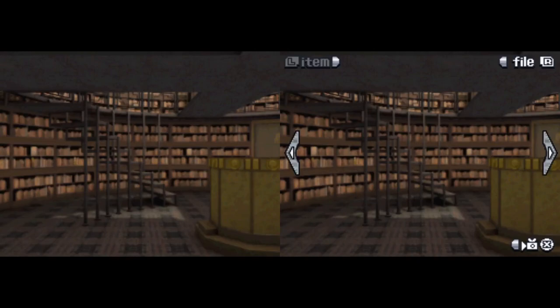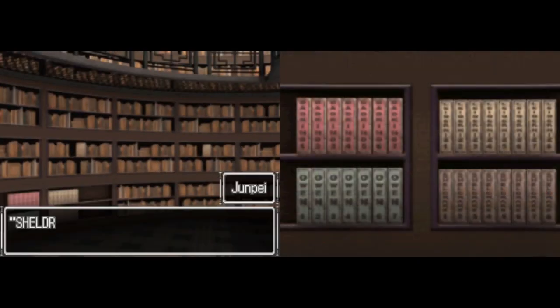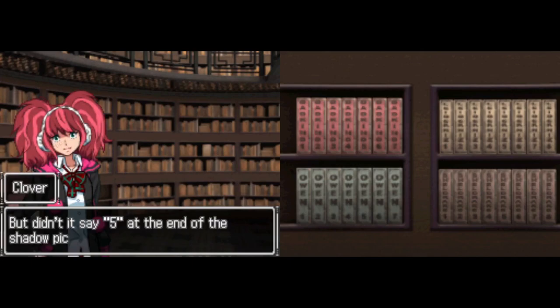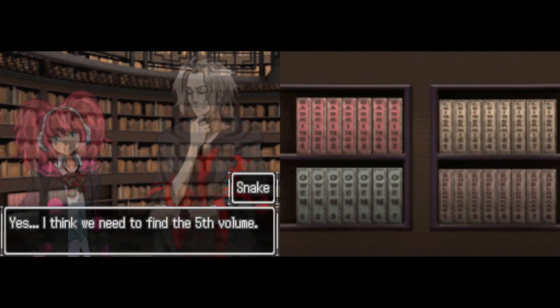Holy shit, right? With every episode that passes, we've gotten something more and more insane. Anyway, back to the puzzle — I'll leave you guys to think on that for a bit. Sheldrake... Sheldrake. This is what the shadow picture was pointing to. But didn't it say 5 at the end of the shadow picture? Yes — I think we need to find the 5th volume. Well, would you look at that — there's a big red button behind this book. I guess we should press this button.